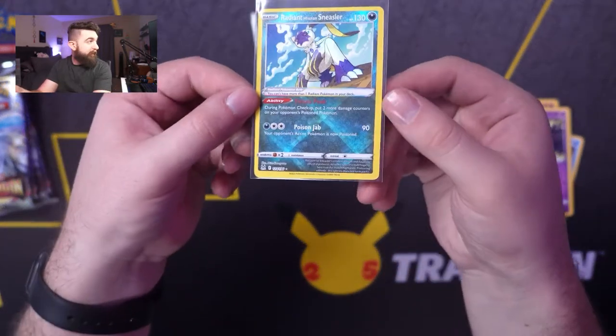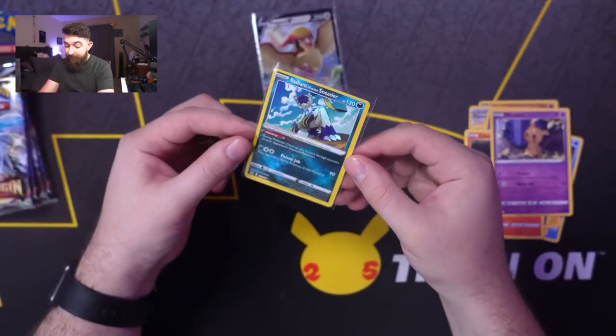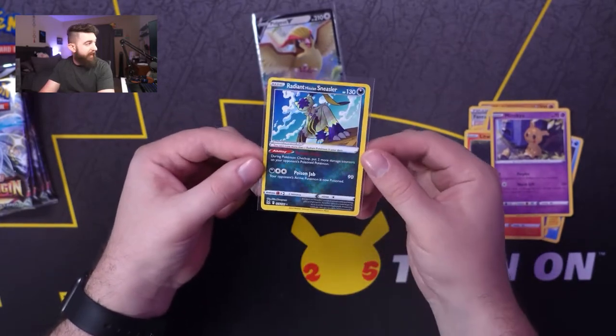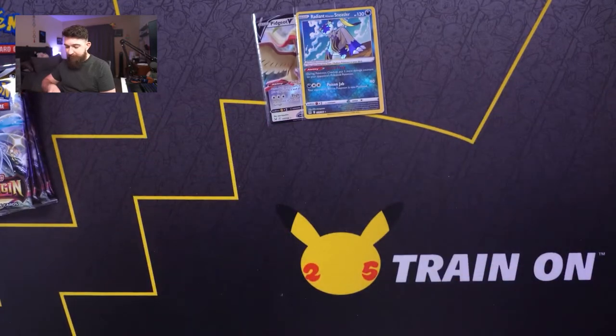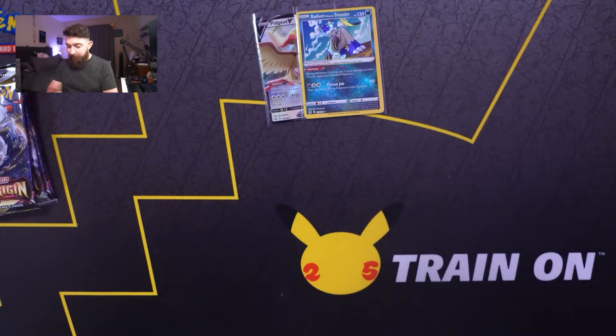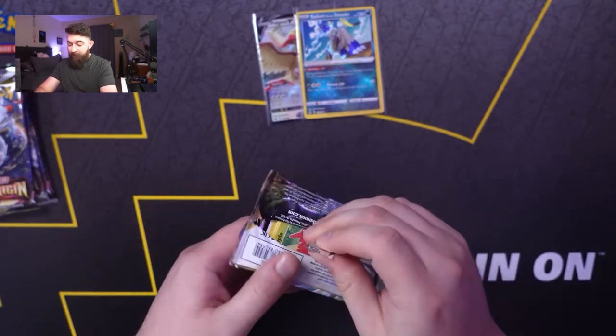You can see that crosshatch pattern, but it's not as standout as some of the other Radiant cards, so I'm not really sure why. Anyway, let's get into our next pack.